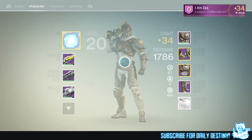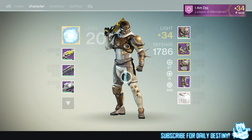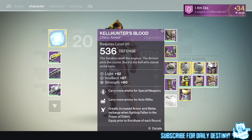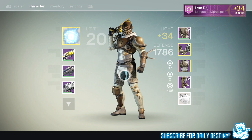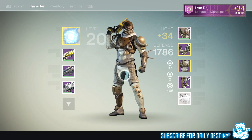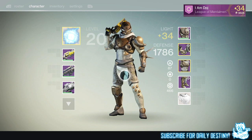That's it — that's my Hunter with full Prison of Elders armor. You guys should be able to get it too. I can't remember exactly what pieces Variks has already sold — I know he's had the helmet, and I believe he has sold every piece of armor. Let me know down in the comments. If you guys have full Prison of Elders armor on all three characters — Warlock, Titan, and Hunter — let me know below.